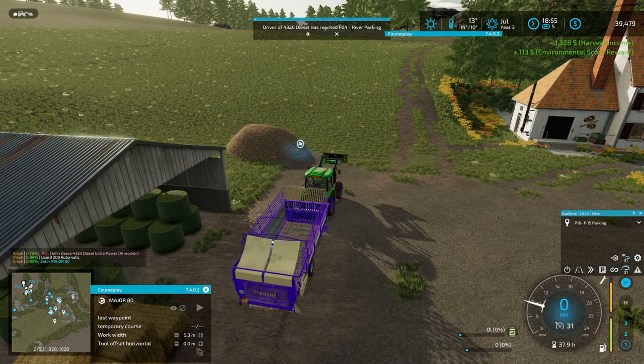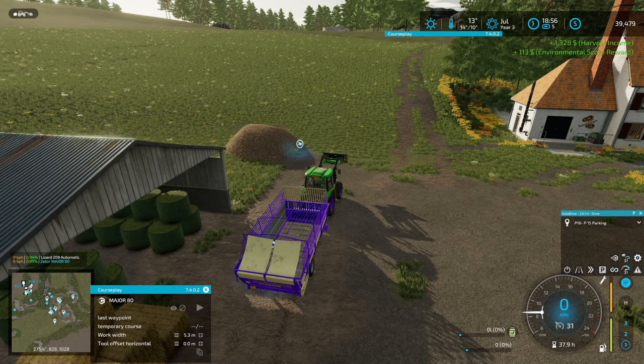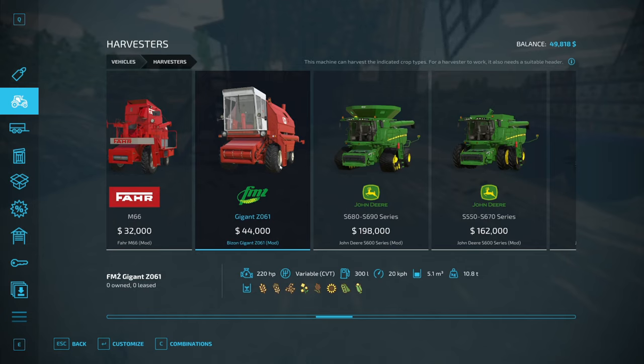We didn't make 40,000 — damn. Only getting 14,500 too, so it's a really bad time to sell straw. Just looking at corn and sunflower — five metres, it's for the Bison Gigant Z61, which I'm not sure what that is. That one — that's 44,000. 5,000 litres isn't terrible. Doesn't show up there, but we can get a five metre header for it too.